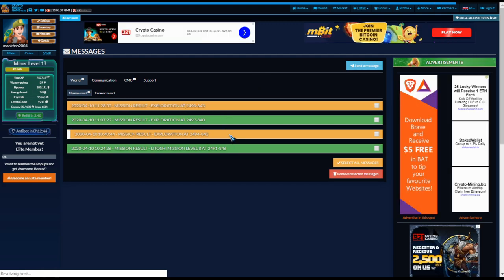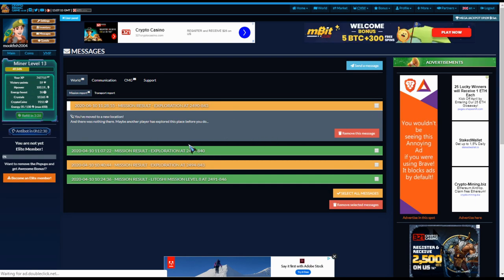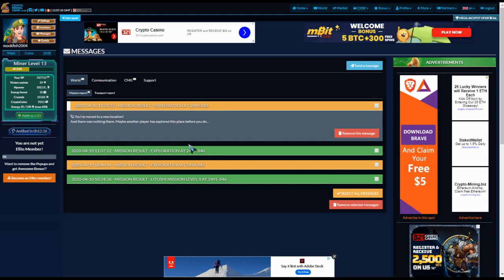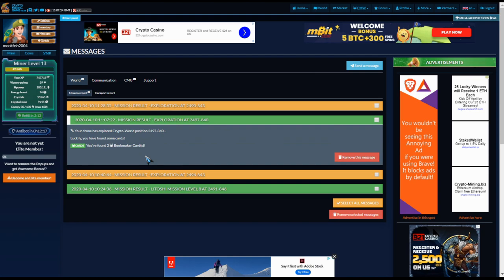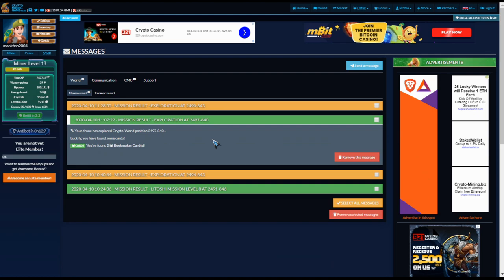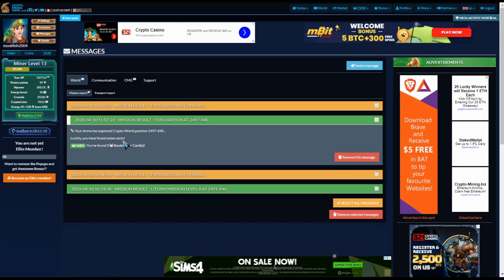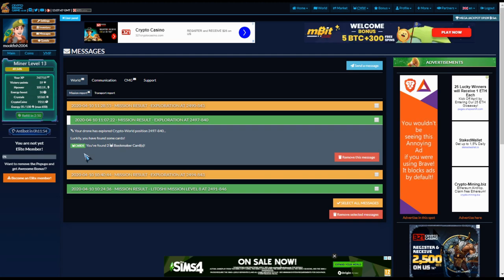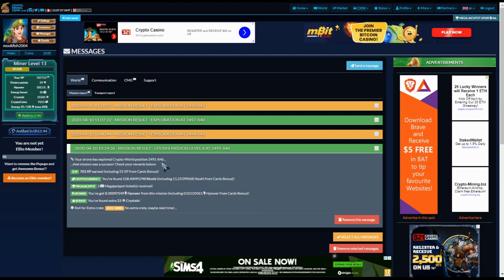Anything in yellow means it didn't find anything there — maybe another player explored that location before you. But the successful finds are shown clearly. Cards are usually easily spottable because their icon is a little person or animal — like Astro Girl. I sent a drone there to see what you'd get, but unfortunately all you got was a couple of cards.